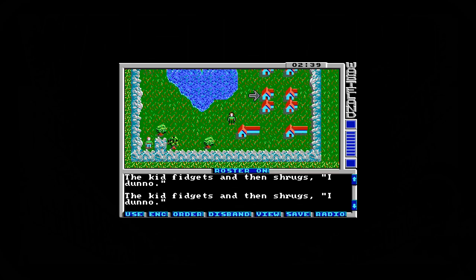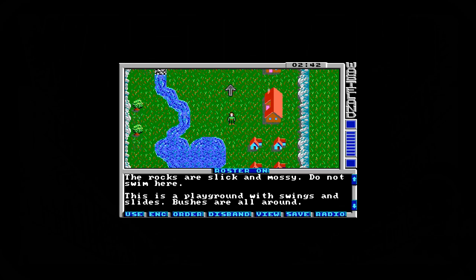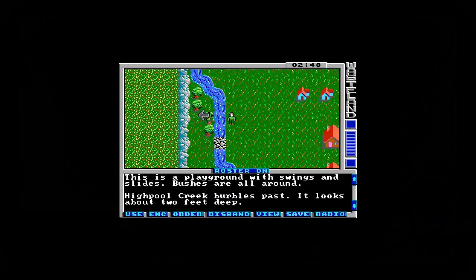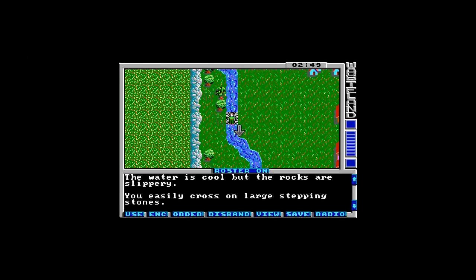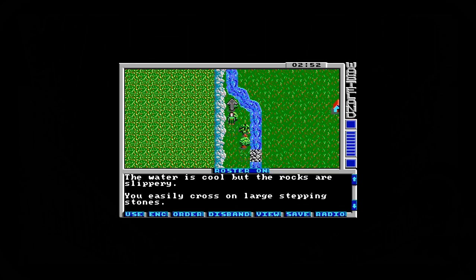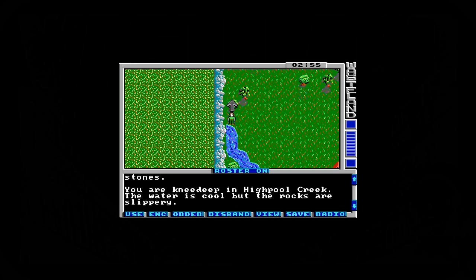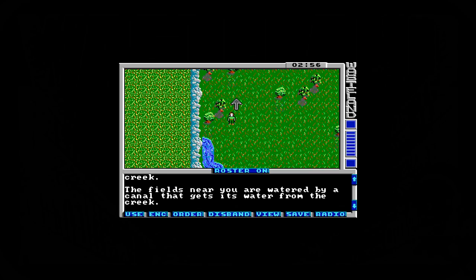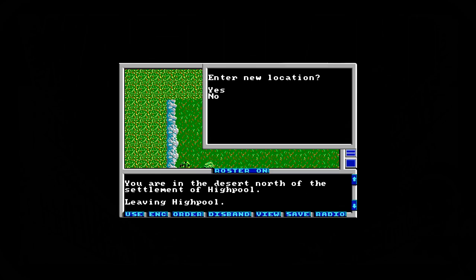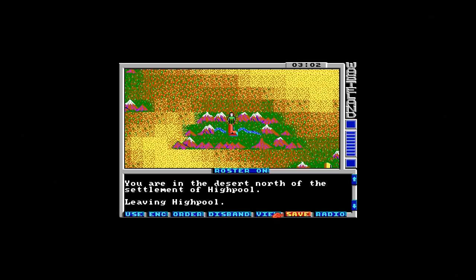Let's see if we can show you some combat before I end this game. It is very interesting to look back at these older games — there's a bridge here. You easily cross on large stepping stones. Not a lot going on. Back knee-deep in the river — the fields near you are watered by a canal that gets its water from the creek. Let's try to find some combat. Enter new location, yes. We're in the desert north of the settlement of High Pool — leaving Highpool.